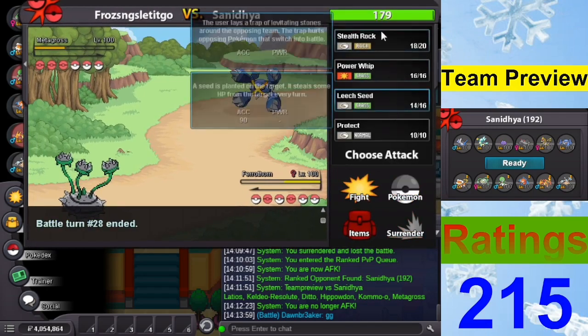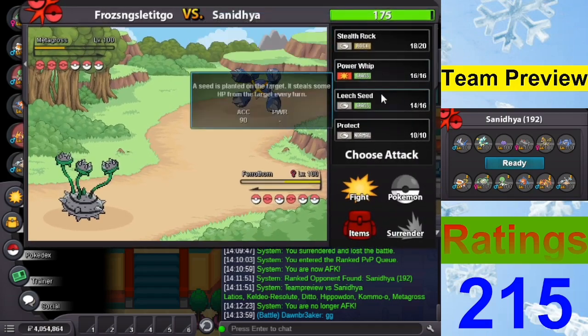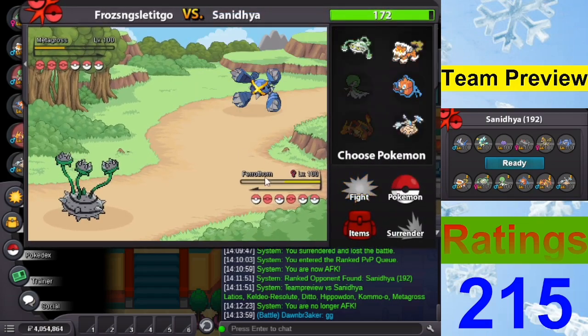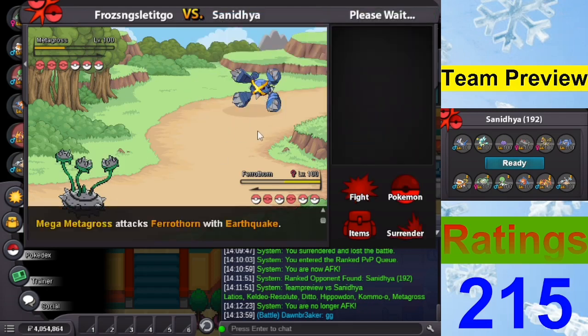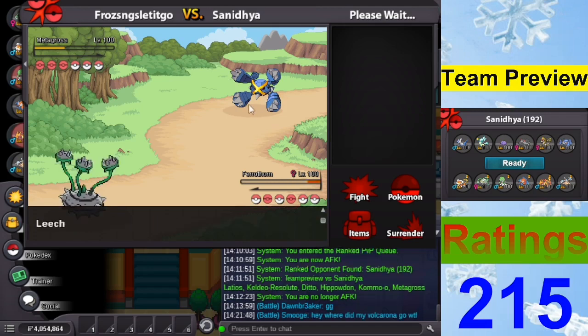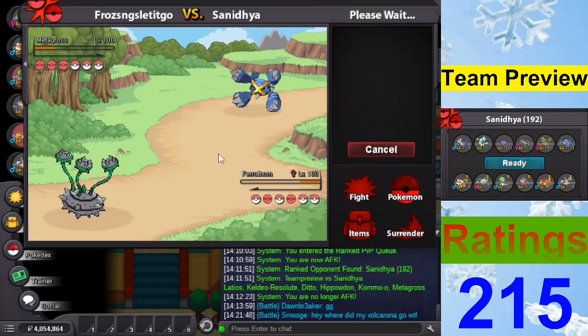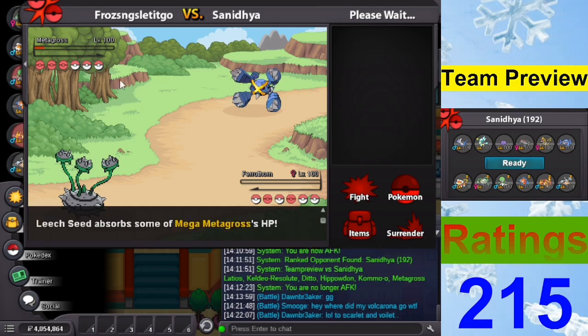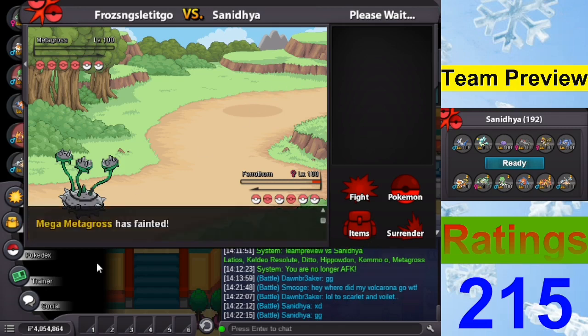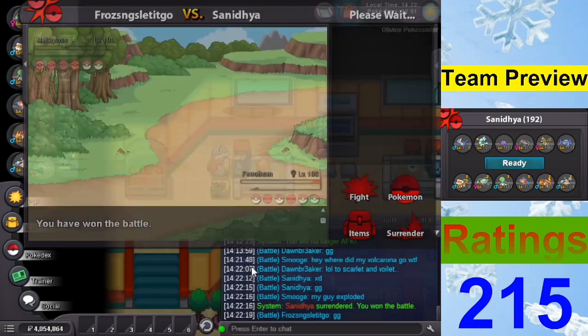What do you click with Ferrothorn? If you click Rock I can just go Hitmontop again. Let's go Metagross — Hammer Arm, Mach Punch to kill it. So the Metagross, Hippo, and Ditto are left. I don't have to switch. Earthquake — he doesn't even have Hammer Arm, he has Earthquake! Insane. Zen Headbutt predicting something — I don't die. Would you want to copy now? Good game, GG.